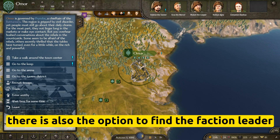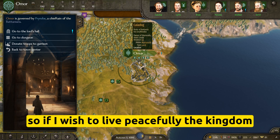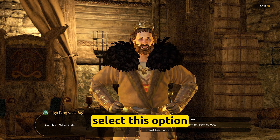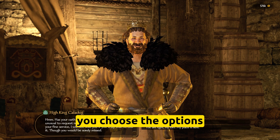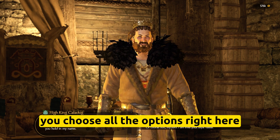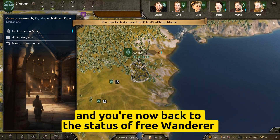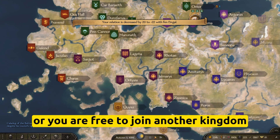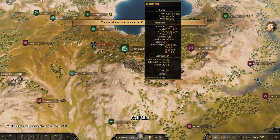You can find the faction leader. In this case, I'm playing with the Battanians, so if I wish to leave peacefully, I go meet Caladog, initiate the chat, and select 'My lord, I wish to be released from my oath.' He will try to persuade you to stay, but you choose the options to relinquish all holdings, and you are now back as a free wanderer in Calradia, ready to be a mercenary for any other kingdom or join another kingdom that suits your political objectives.